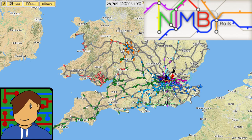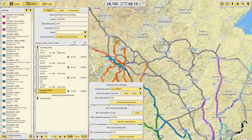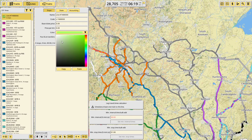Hey there guys and welcome back to Nimby Rails. In the last episode we built the west coast mainline effectively. I built a lot of the junctions in the episode and I've connected them up together off camera. Today is just going to be setting up a couple of routes. I'm going to start with a cross-country service because we've not got any of those yet and we've finally got enough track to actually do something.